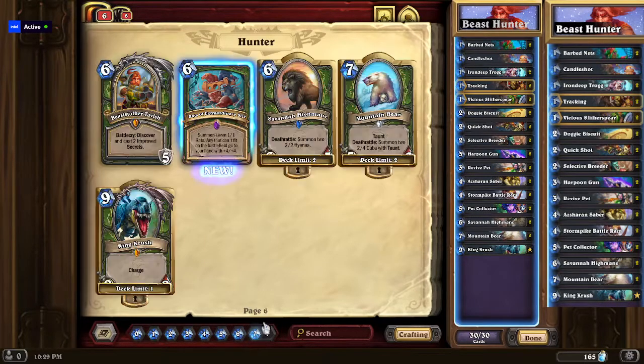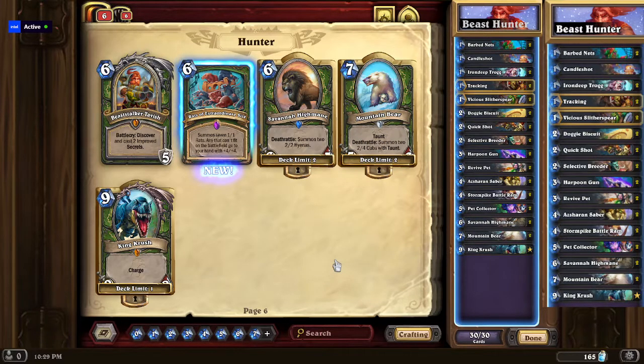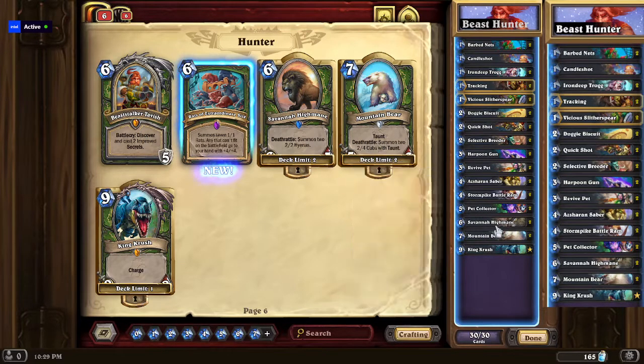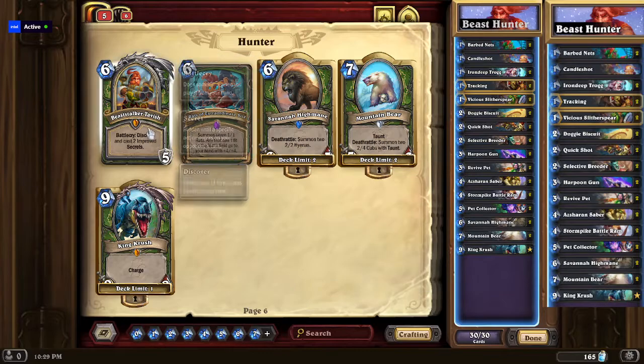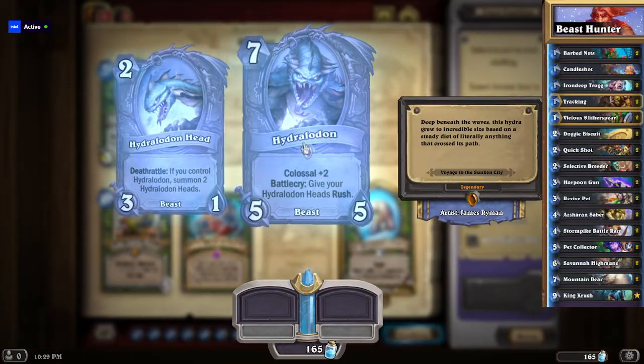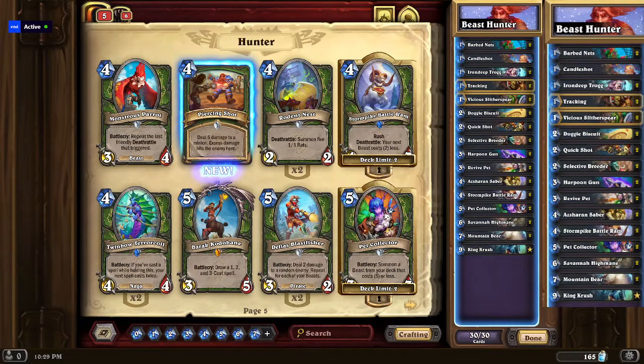The only thing I changed from HS Replay — I had seen this deck and looked it up — it has Beast Stalker Tavish instead of the high mains. It has one Beast Stalker Tavish, and then it also has a Hydralodon — so another big beast and another infinite value machine.